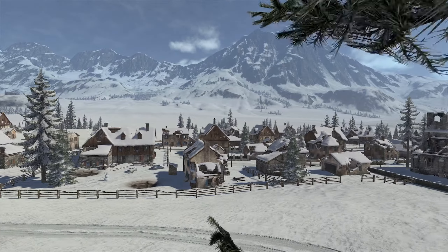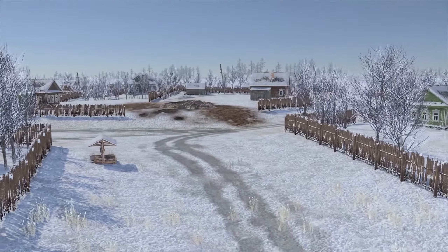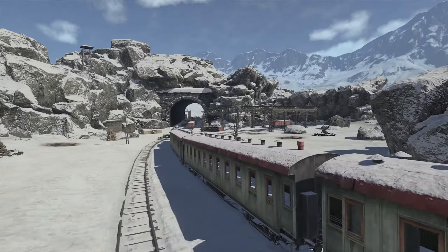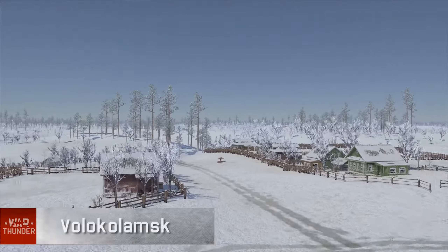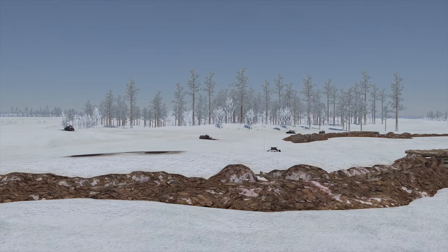Welcome to Frozen Pass and Volkolomsk — two entirely new snow-clad maps. The combat will now unfold amidst picturesque alpine landscapes. You will feel at home here, whether you're a fan of urban battles or long-range sniper duels. The mostly flat map of Volkolomsk depicts the typical rural countryside of Russia, dotted with fortifications.